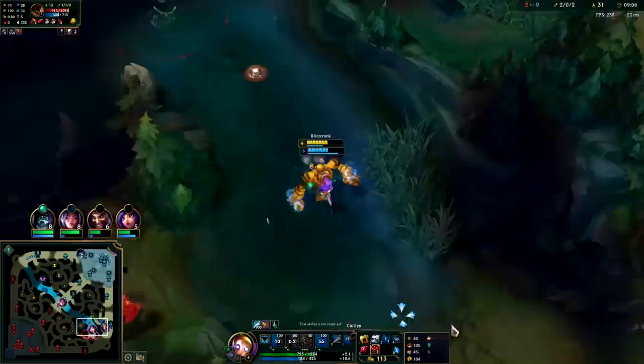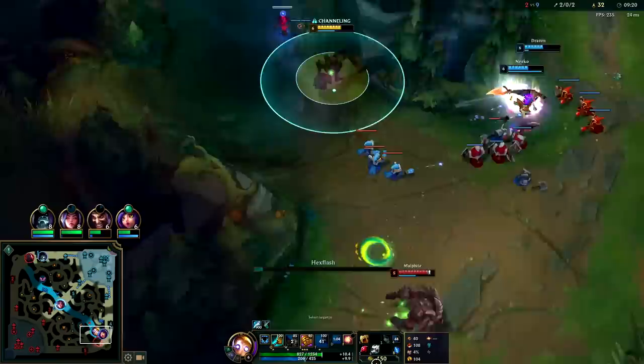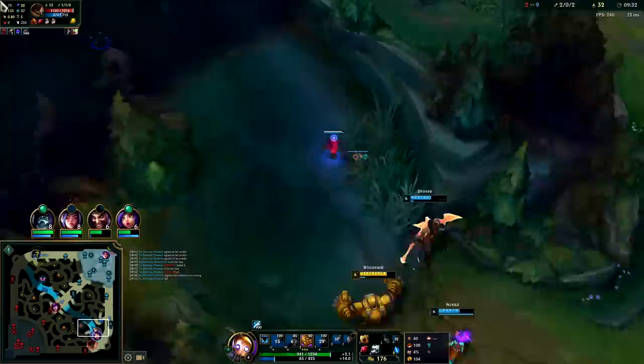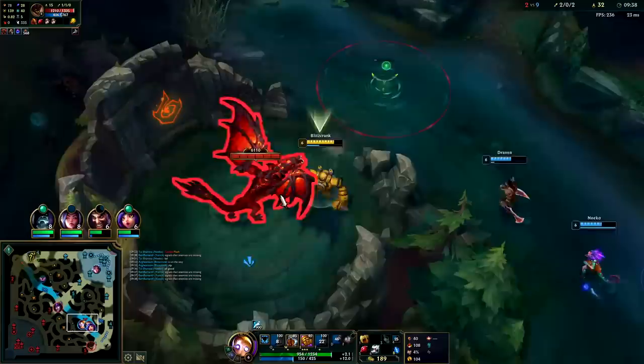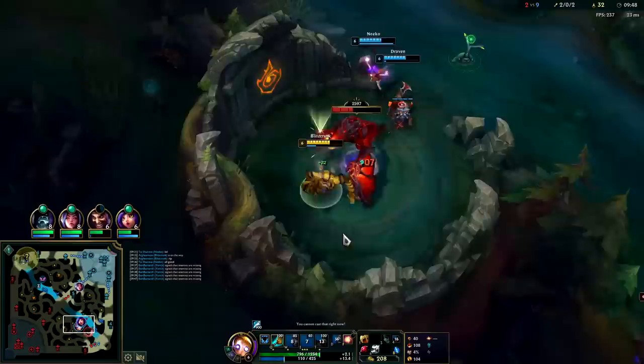Oh hey friend - auto attack E reset, no you're not going anywhere my dude. Got the blue smite. She flashed - that sucks man, we almost had Eve. I flashed R'd but she R'd and countered out my R. Time to Hexflash out of a brush. Lock him down - oh the juke, that was filthy. Doesn't look like my teammates want dragon - I would like a dragon. Auto attack E reset, they're probably just happy I'm not inting. They were thinking in champ select, 'are you trolling?' - nah I'm not.